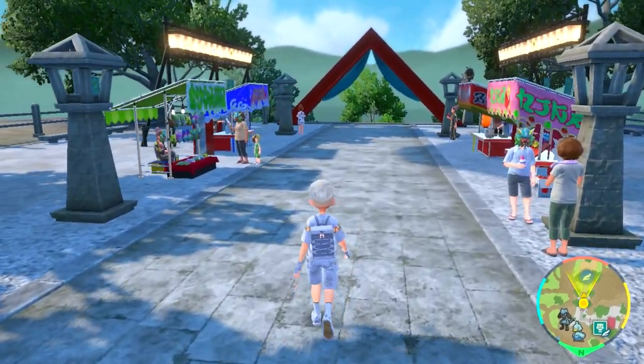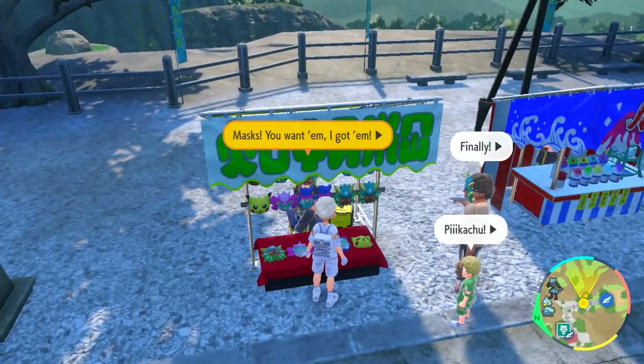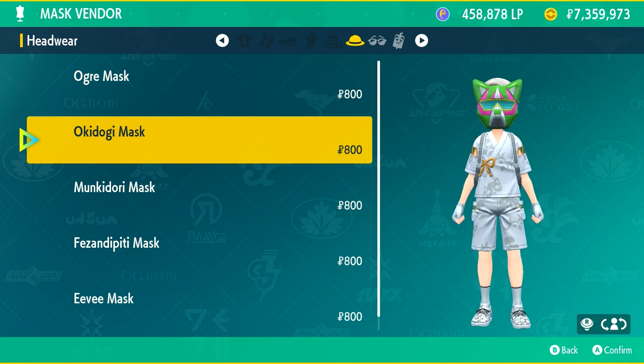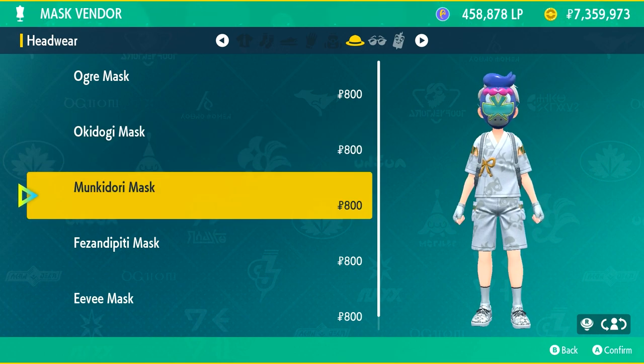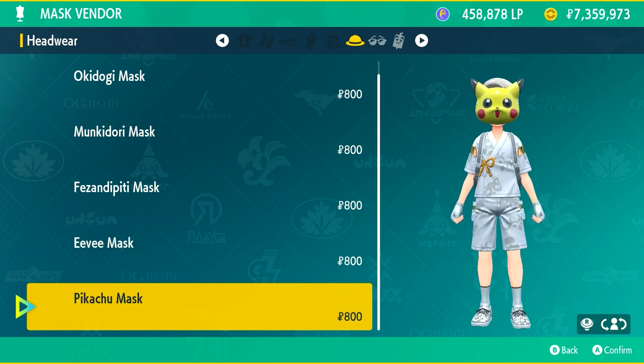When you're walking down this road, you will see there is a store that has a bunch of masks, and you can actually speak to this person and buy a bunch of these different things. Here's the Ogre mask, the Okidogi mask, Munkidori mask, Fezandipity mask, Eevee mask, and lastly the Pikachu mask.